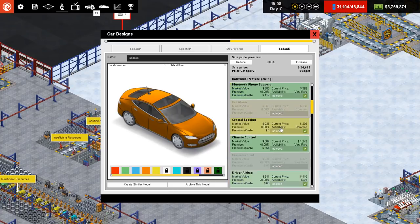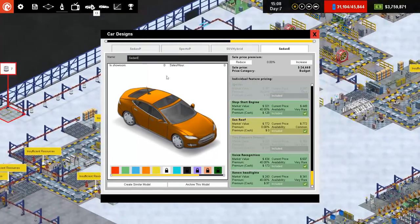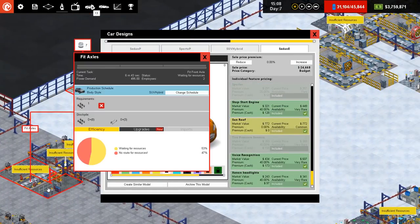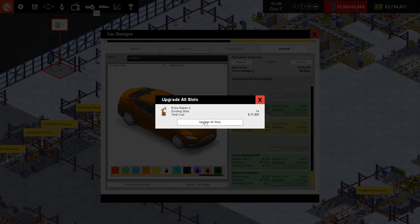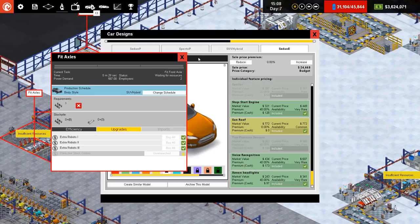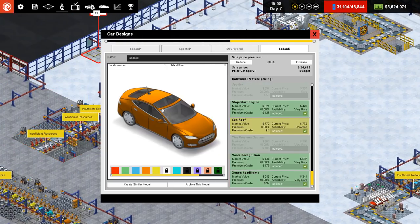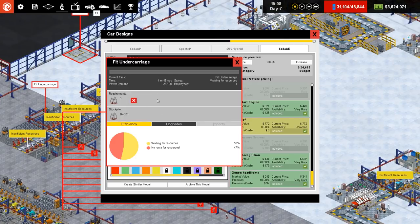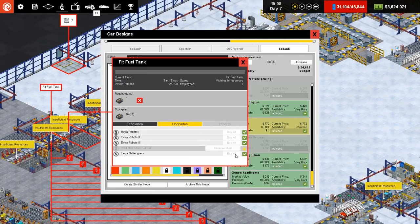It's got things like air con and all the stuff which I assume we've already got, but I want to check it all. So: axles, upgrades — let's just buy all of the extra robots for all of the places. Fit axles — no upgrades. Next thing is undercarriage — extra robots, nothing else. Fuel tank — that's where we get the battery pack, which we've already added.